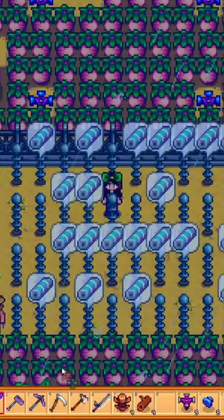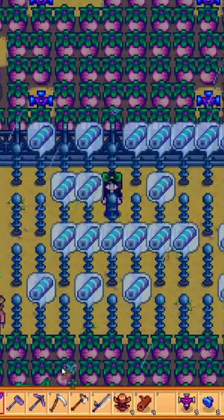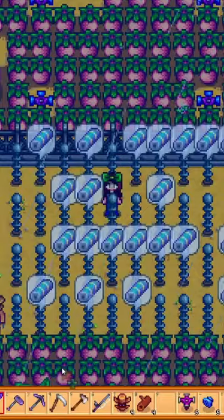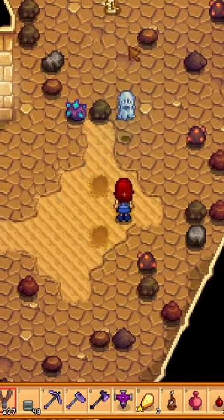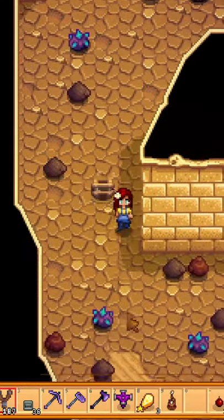On top of that tip: if you use a rain totem on a stormy day, the next and following days will also be stormy days. That way you can farm an infinite amount of battery packs.